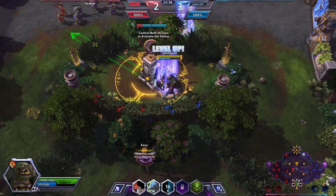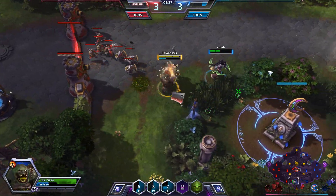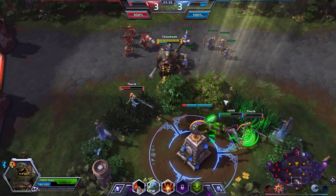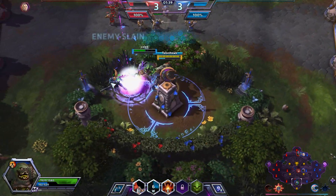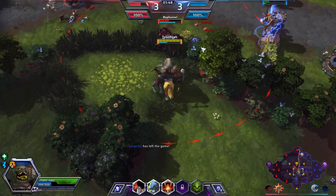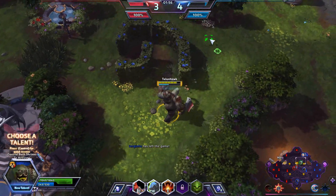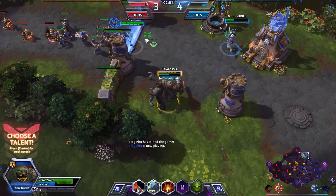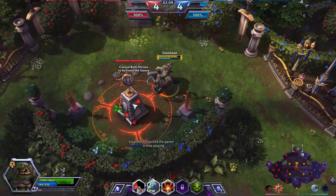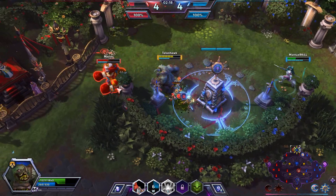Now, in Dragonshire there are two shrines, in the upper part of the map and the lower part of the map. The team's focus is to try to capture both shrines, and then you can go to the center of the map and activate the Dragon Knight, which is a big, beefy boss character that can rush you towards your enemy's encampment and take down towers. A big thing I see that people do wrong is they get the Dragon Knight and then start attacking enemy heroes. Your primary focus should be on the structures. He doesn't really do that much damage to other heroes — he gets a damage buff towards towers, and that should be your main focus.